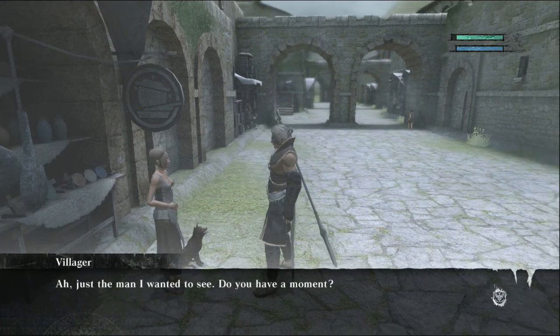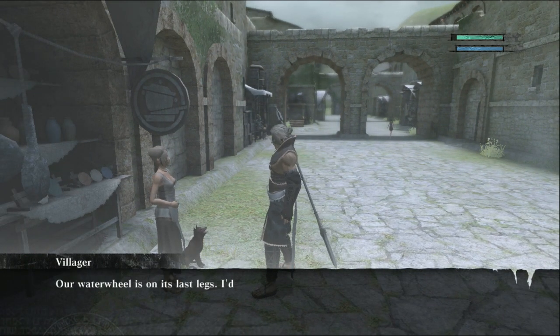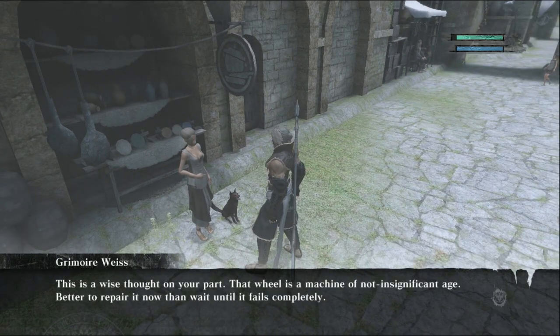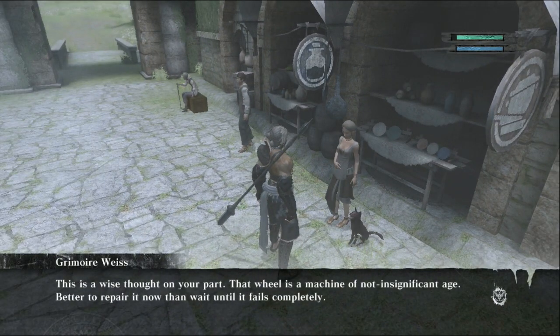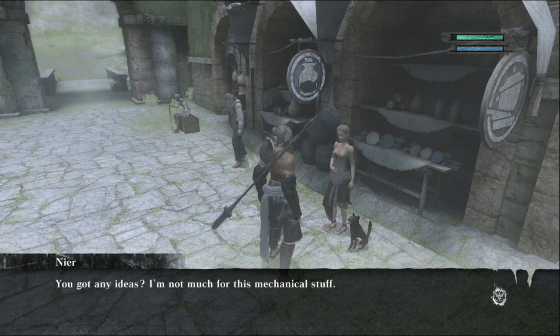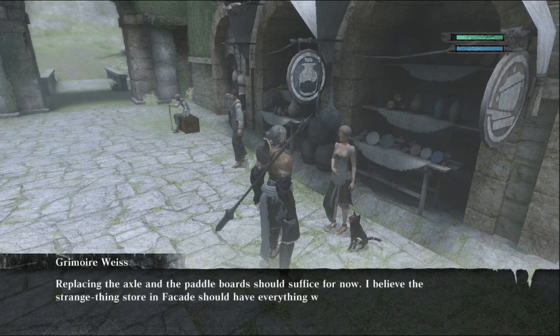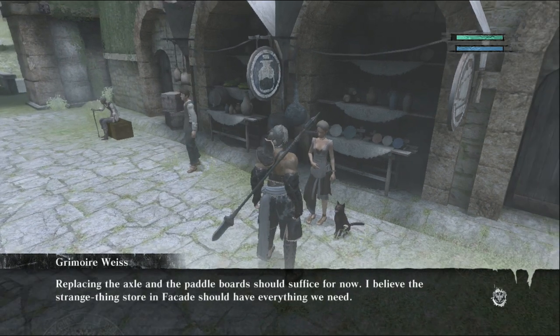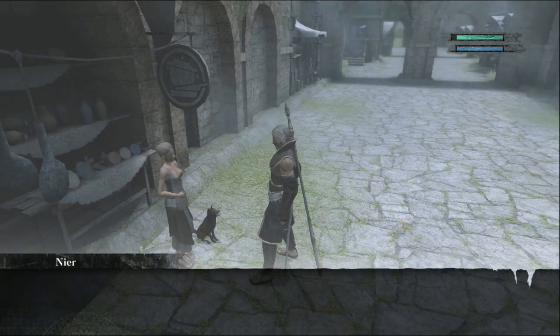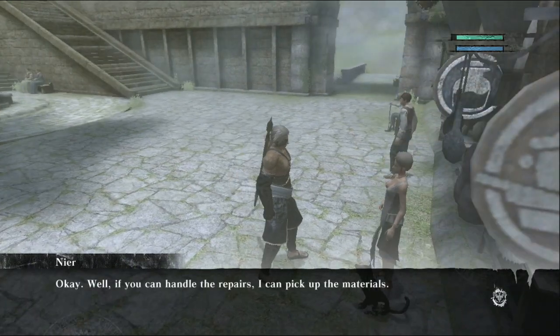Another villager wants help with the water wheel — it's on its last legs. Weiss notes that it's a machine of not insignificant age and suggests replacing the axle on the paddleboard. He believes the strange things store in Seafront should have everything needed. We accept the quest: The Creaky Water Wheel.